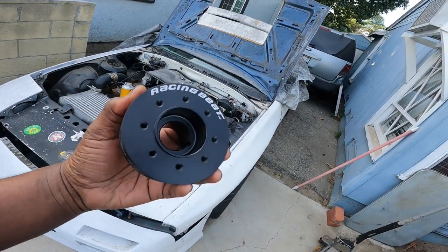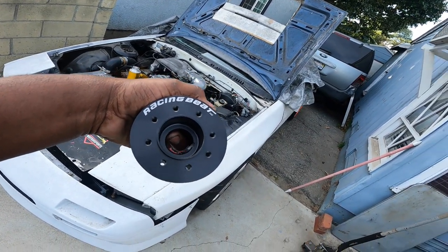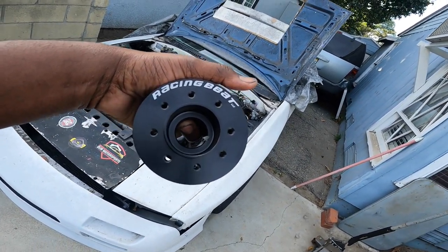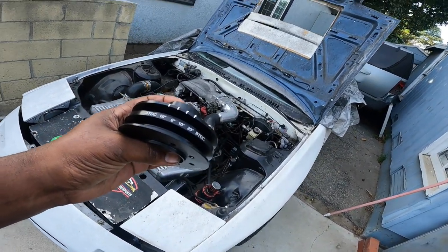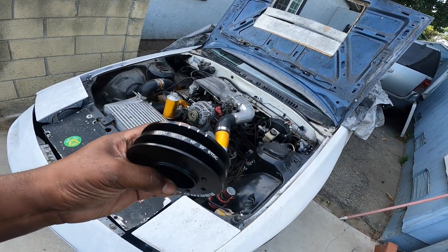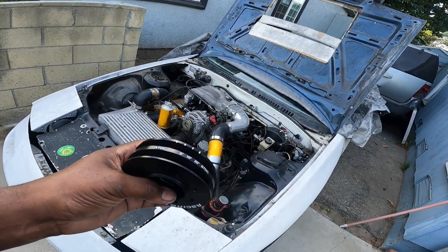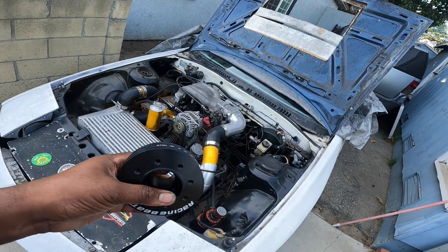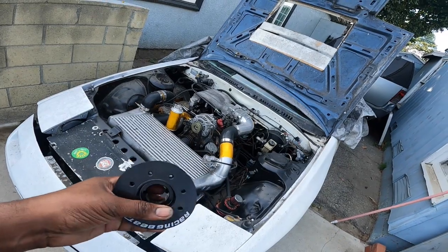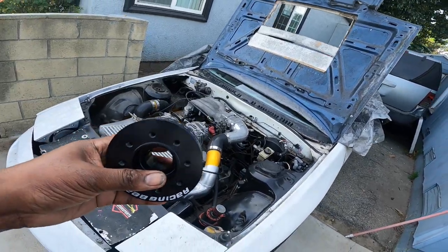Right here behind me is my pulley from Racing Beat, which you can also purchase from Mazatrix — I'll throw that link in the description for my rotor heads. The reason for this pulley is I learned that the timing is off on my track car. With having a pulley from a different motor that was built a long time ago, I need this to properly set the timing. I'm losing a lot of horsepower because the timing is advanced way too far.